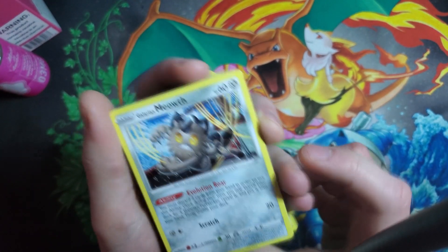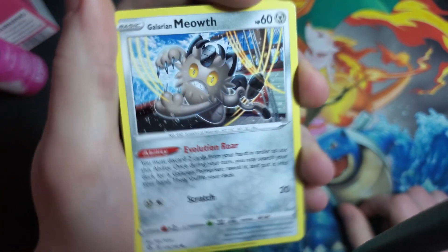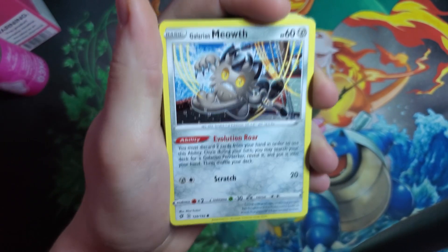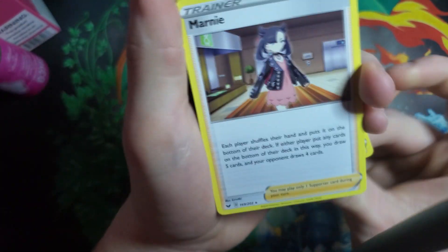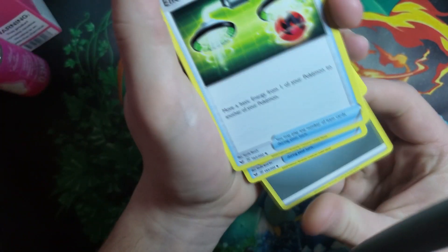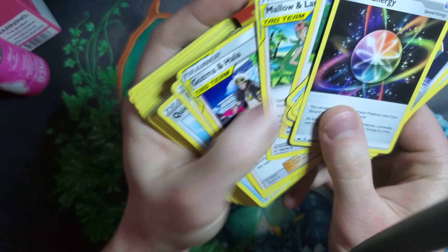Here's a Galarian Meowth — he comes with an ability where you can discard two cards from your hand and search your deck for a Galarian Perserker to put in your hand, getting him set up for evolution right away. There's also two Oranguru in this deck, two Boss's Orders, another Marnie, another Switch, another Metal Energy, another Energy Switch, and one Aurora Energy. There's a lot of multiples of stuff in this deck just to keep it consistent.